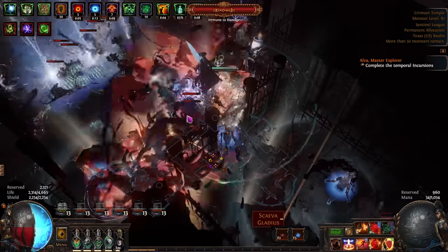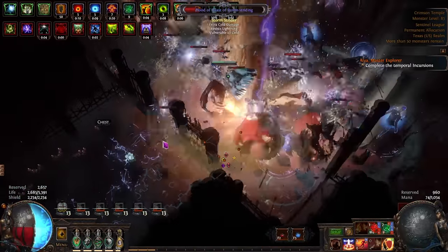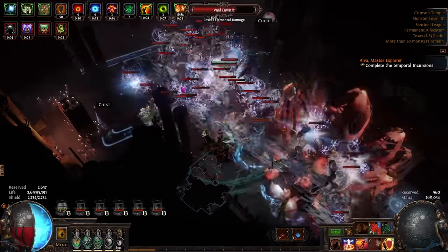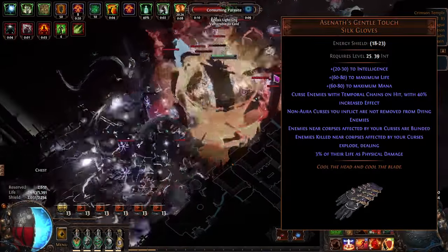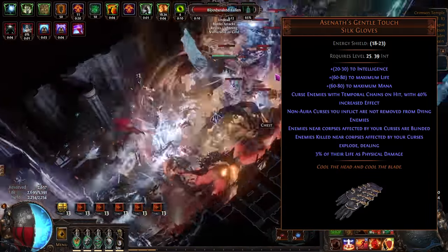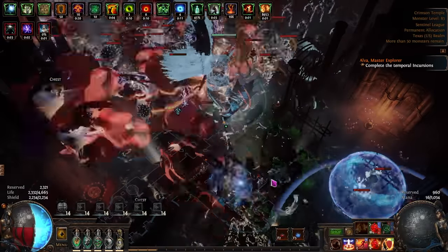Previously with BFPV, it mainly used an explodey chest. However, the explodey chest was nerfed pretty heavily and no longer chains off of itself. However, there is another physical damage explosion mod that can be converted to fire damage and can still chain off of itself — that is from Asenath's Gentle Touch. We use these gloves to essentially proliferate our curse as well as the explodey damage, which we do convert to fire and scale through all of our different modifiers.